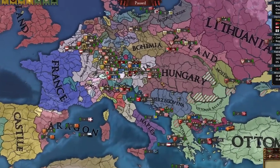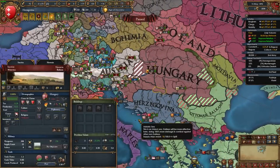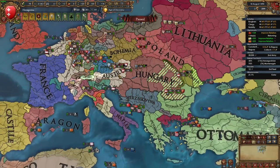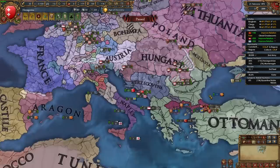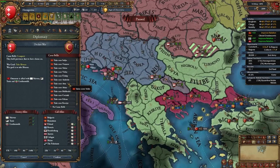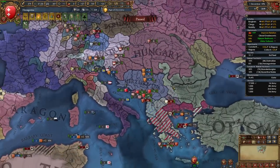I really should have taken provinces to pop out Croatia and then begged Austria for those cores back. Hindsight's 20/20. Austria is about to eat Hungary and become war leader versus the Ottomans — but they're not calling anyone in! They could pull in all these boys. Ottomans have 50K troops, Austria's at 83K. You know what — it's my time to shine. Let's declare a reconquest, call in Poland, Lithuania, and Aragon, and hit the Ottomans ourselves!